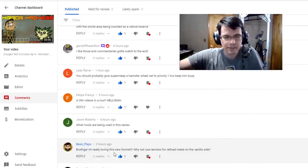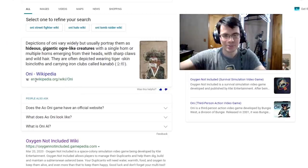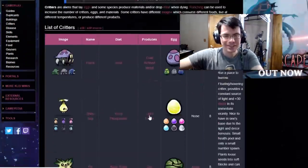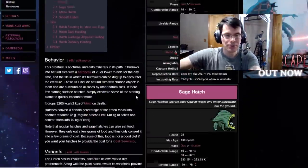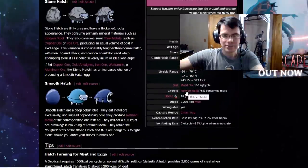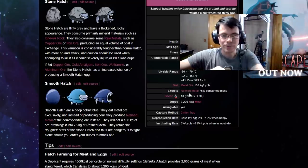B says they're really loving the new series format — why not use ranches for refined metal on the vanilla side? I have never done that. If we take a look at the critters — we go into the hatches — this would be using smooth hatches, which are all the way down here. They give off refined metal, but then I want to get all that nice juicy power. What if you automatically feed the smooth hatches?